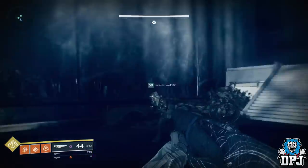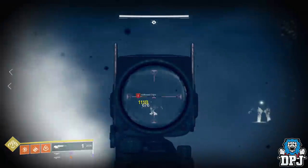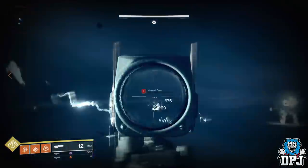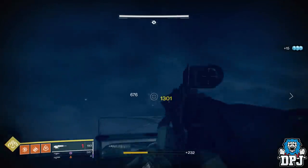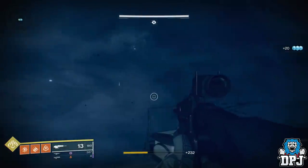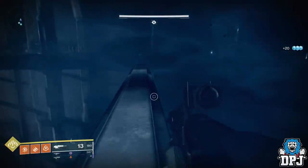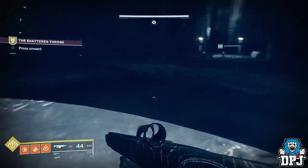You will eventually come to another room where you again have to take out enemies at a distance. This one can be a little crazy as you are walking along thin paths which you can easily fall off. Once you enter this room, you need to make your way left, taking out all the ogres as they spawn. Just mind the gaps in these small paths — I fell off a few times here.